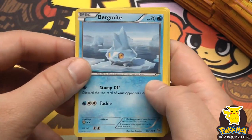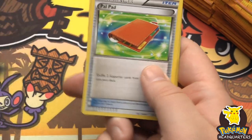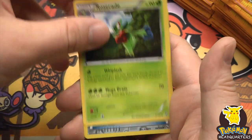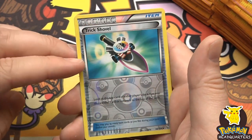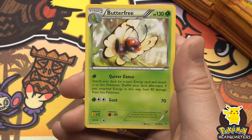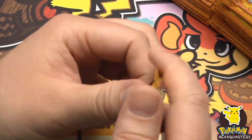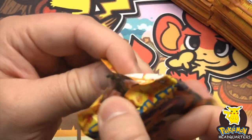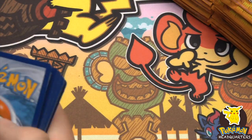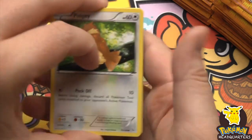I'm having a lot of fun with it, definitely more familiar with the pokemon now that I've been playing the game. In the commons we have a nice reverse holo Trick Shovel, and our rare is Butterfree, 130 hit points with Quiver Dance and Gust dealing 70. There are some pretty crazy mega evolution pulls possible in this set - well, let's hope to find a few.